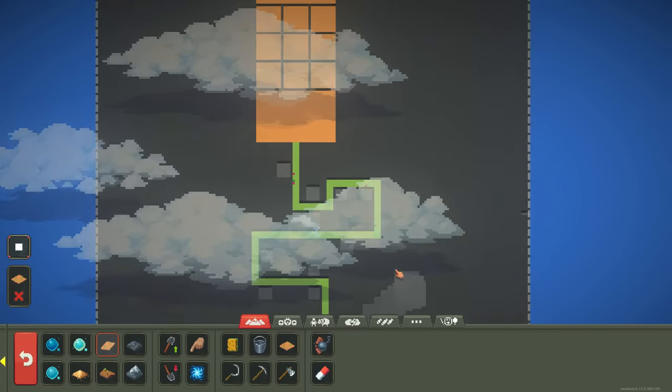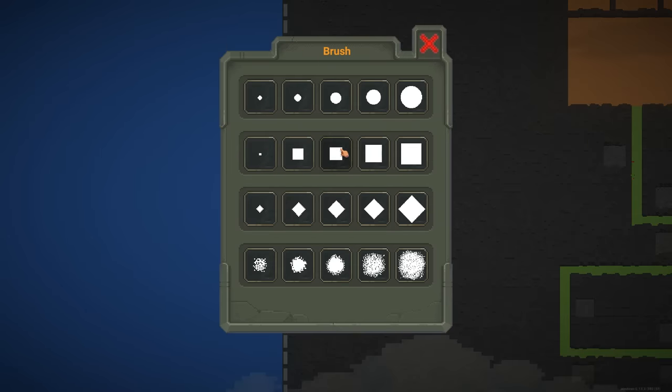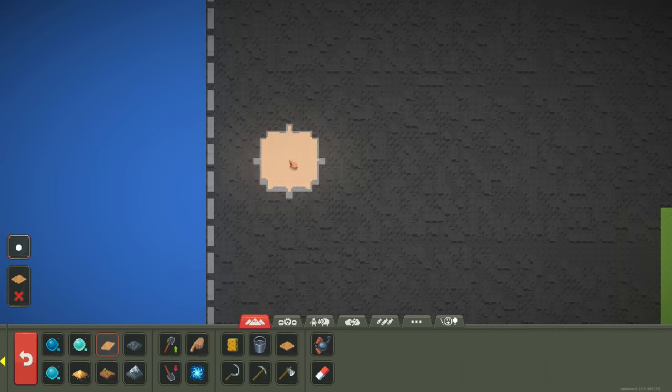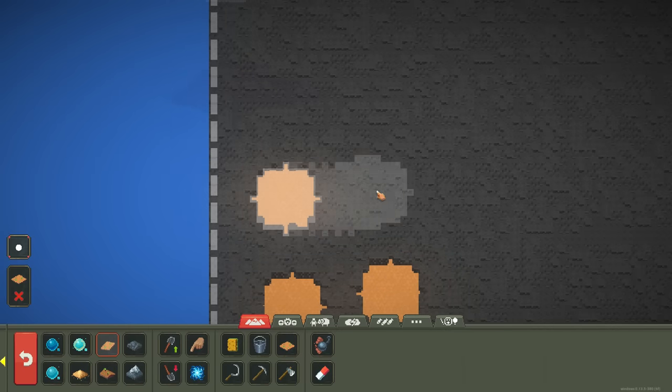Where we can't just have infinite of everything. I really wish there was a square between this tiny little size and this really big size. So we got 10 towers - let's go 1, 2, 3, 4, 5, 6, 7, 8, 9, 10.